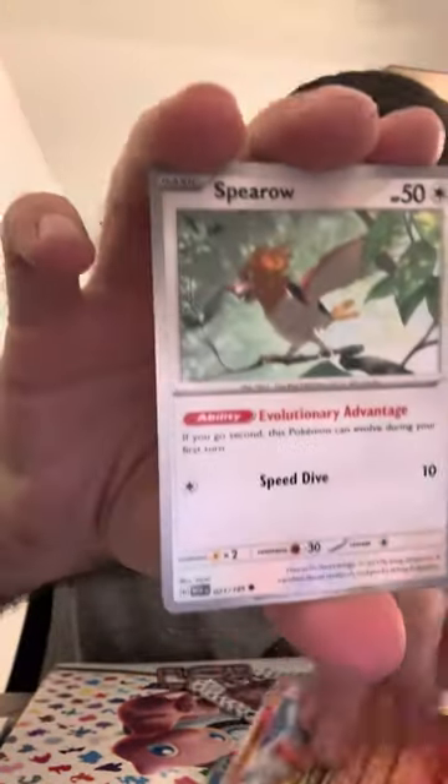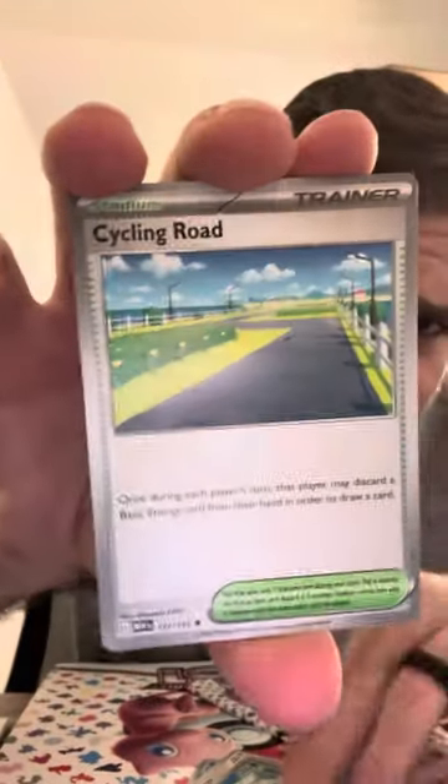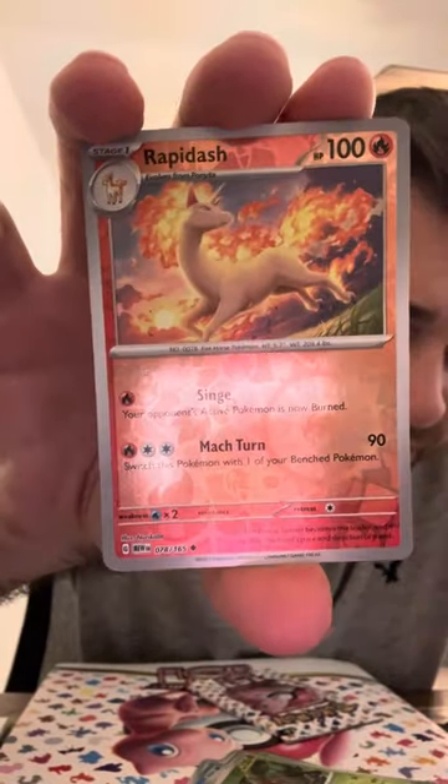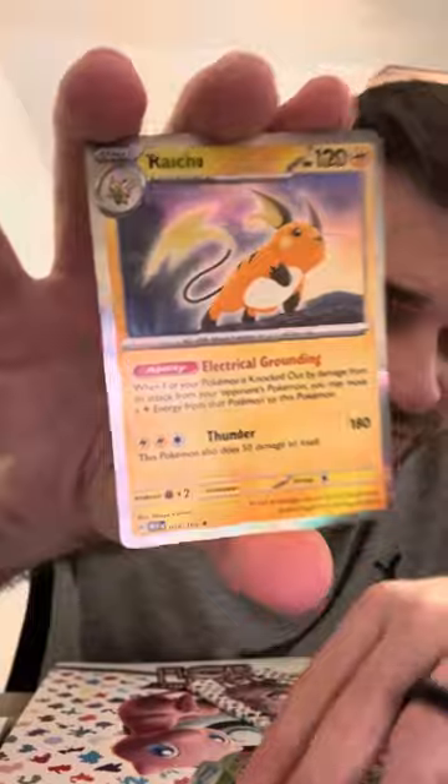Staryu, Charmander, Bellsprout, Lapras, Scyther, Pinsir, Rapidash, Raichu. And final pack — honestly I'm excited. The hits we got already for that booster bundle — stellar, I'll take it. Between the Charizard yesterday and the Squirtle today, and the Mew EX, and the Moltres holo we end on.